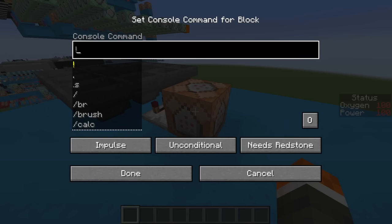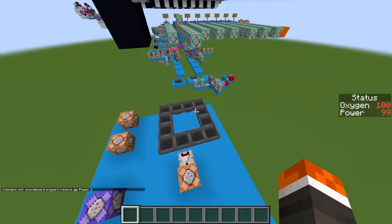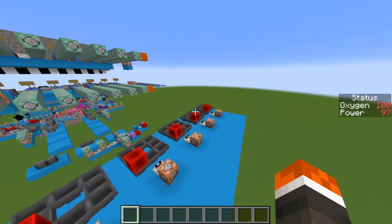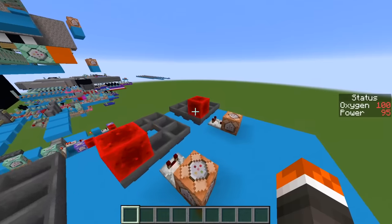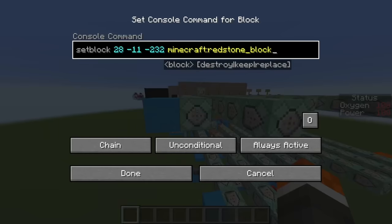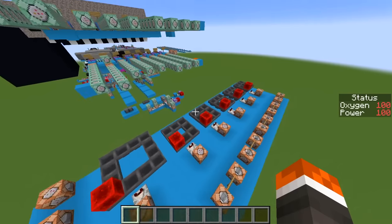Now we can go back to this command block and have it remove a single digit of power every time it activates. The system starts at 100% power and depletes all the way to 0% or until we beat the night. This is just the idle drain. Using the same setup, power depletes faster every time a resource is used — five more hopper clocks activate whenever a door is closed, the cameras are being used, or a Bidibab is tampering with the power. Set block commands added to cameras and doors remove each redstone block when in use, and re-add it when the resource stops being used, stopping the additional drain.